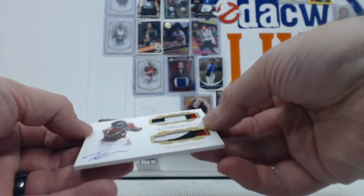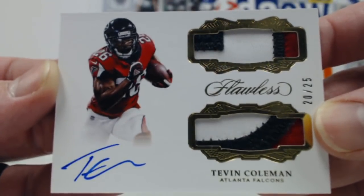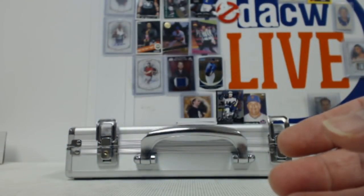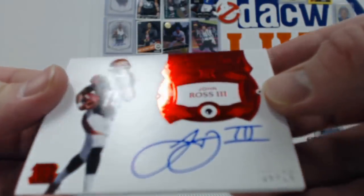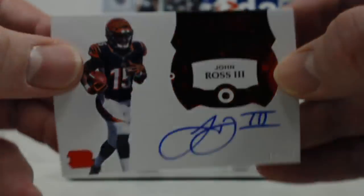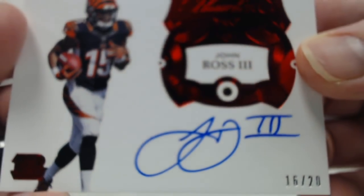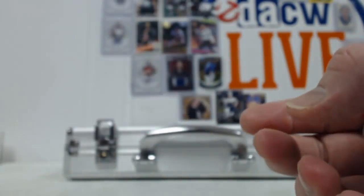Now some autographs. How about a Tevin Coleman? On-card auto, dual relic out of twenty-five — two three-color patches on that one for the NFC South. Then we have a John Ross III; it's a bonus ruby out of twenty with the auto, AFC North. Having a very nice break.